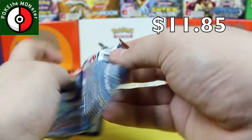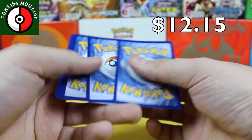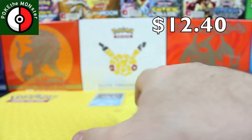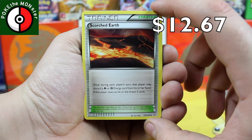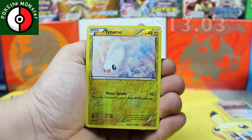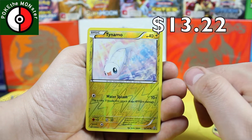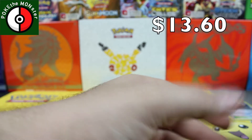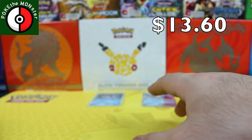Final pack of the Kyogre tin — hopefully we can get some last pack magic, because we really need it. We got a Scorched Earth, an Electrike, a Bunnelby, reverse holographic is a Tynamo, and our rare card is a Beedrill. Nothing crazy whatsoever. We got one holographic from all of these so far, so let's pop those to the side and get on to the next tin.